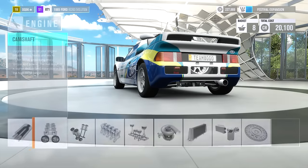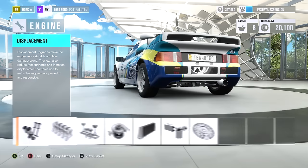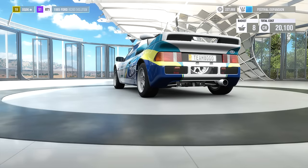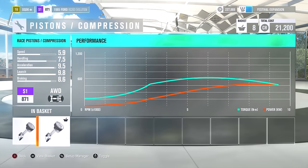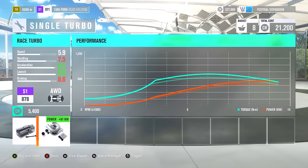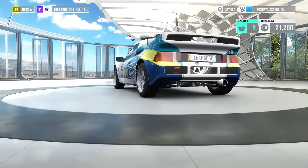I already got the exhaust, the cams... was it the valves? No. It's got displacement — no. It's gotta be the pistons then. Yeah, okay. We'll get this instead. Let's just make sure that's been replaced. Single — this might be where it's good for us — an even bigger turbo. I think that's a good idea; look at the gains, look at when that turbo kicks in. That's amazing. We lose a bit in the handling by a little bit but I think it's worth the gains, so I'm gonna go with that.